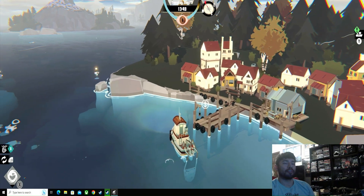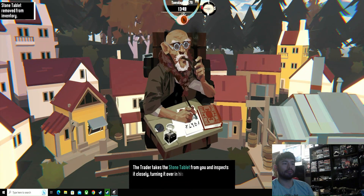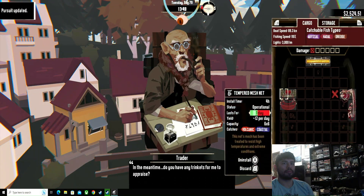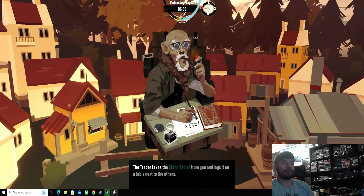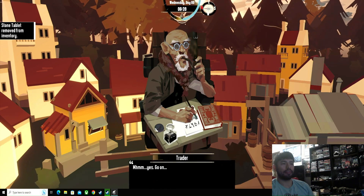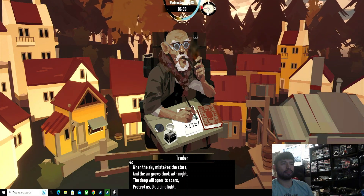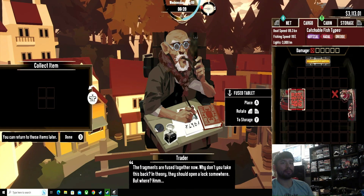So the stones are there. We'll go back to the traitor in Lesser Morrow and show them the stone tablets. I think you have to have the tablets in your cargo. Okay, here we go — that was all the stone tablets. He'll give you the tablet which you'll need for the Ancient Lighthouse.